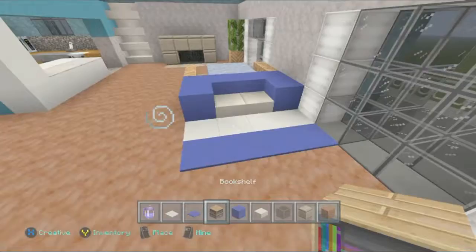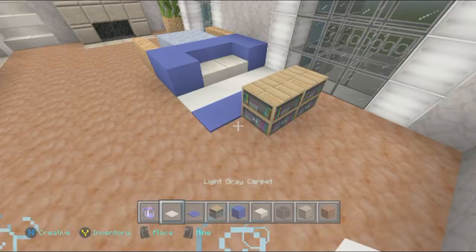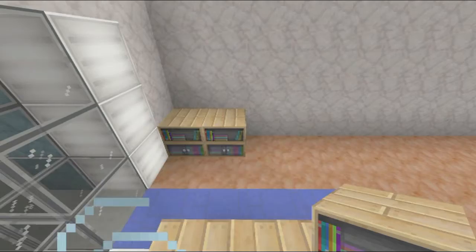Get out some bookshelves — this is going to be our little table right here, and this pattern is just going to continue like this. That's what you want that carpet to look like. Then what we're going to do is add a bookshelf right there, and then get out a gray wool block. We are going to place that on top of that to represent the television.